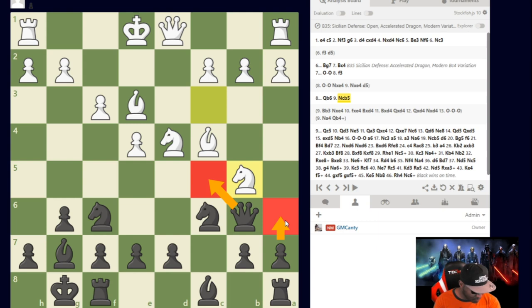If you chose a6, you are correct — that's the engine's recommendation, and that was my first instinct. A lot of times in chess, you should go with your first instinct. It's like a multiple-choice test where your first choice was right but you switched it. A6 was my first choice, and leaning on that does help you in chess.